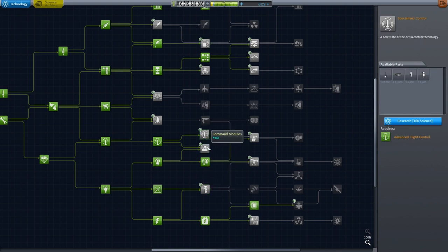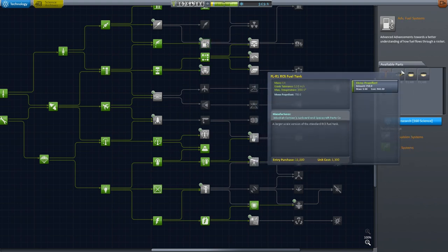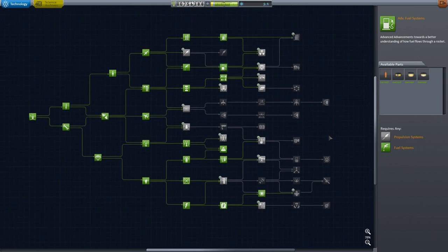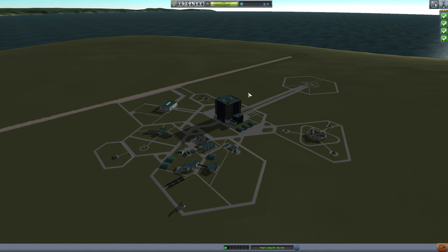Let's go for command modules so we can have all sorts of new two-and-a-half meter parts. And advanced fuel systems — we don't really need these larger fuel tanks, but having these larger RCS tanks could be useful, so let's take those. That leaves us 9.4 science. I think we're going to be able to do this. Let's go and accept the contract to put a station around the moon — that is the easier contract. It only needs five Kerbals, which means it will be smaller.